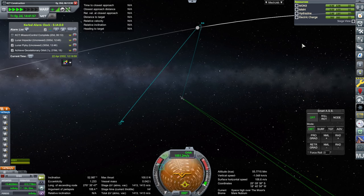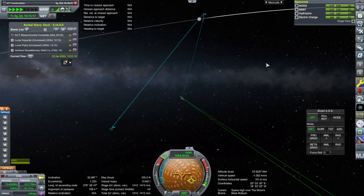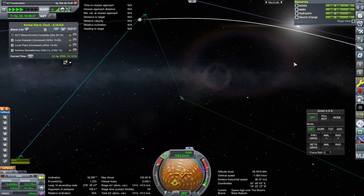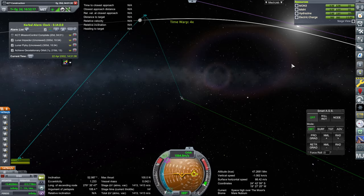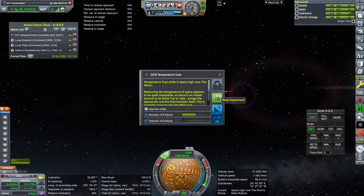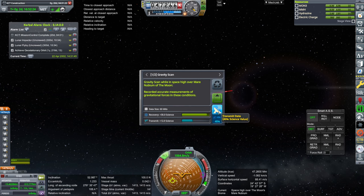We've got a negative periapsis, as intended. And hopefully we're crashing in line of sight with Earth. I guess we should get some science. Yes, we can do that.